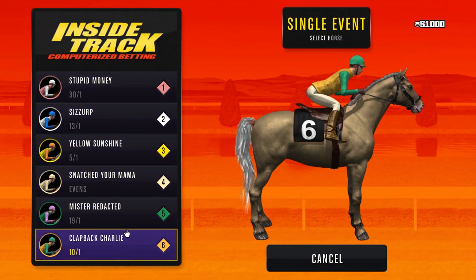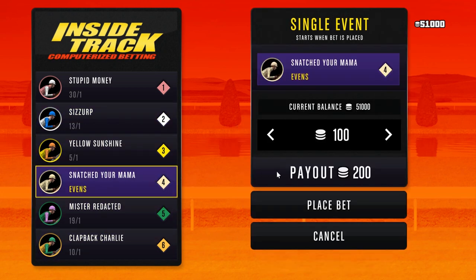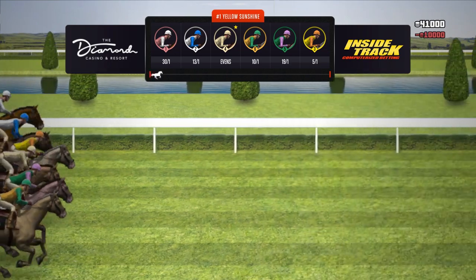Once you're at the single event, find the horse with the best odds. For this one it'll be number four. What you want to do is just place the max bet on that horse, which is always 10k. Once you place the max bet of 10k you can see the return — for this one it's evens so it'll be 20k. Then just place the bet.